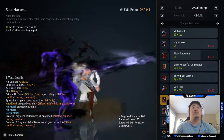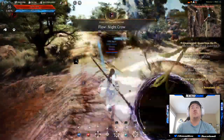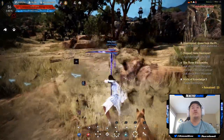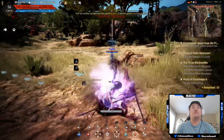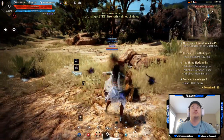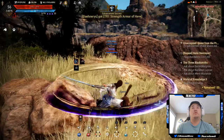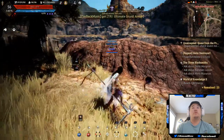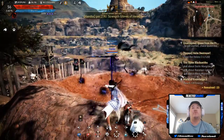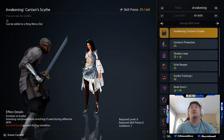Turn Back Slash, Vile Plan — what does Vile Plan do? It does a slam down hit. Soul Harvest — we actually have an A ability. So there's that. Do we have any ability with Shards of Darkness? Let me put that on. No, switch back to the scythe. Right bumper, right trigger — I guess I have to learn those skills, I don't actually have them.